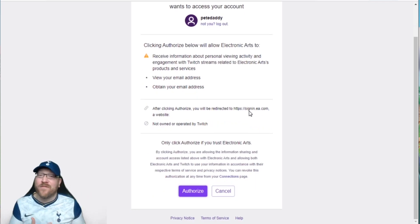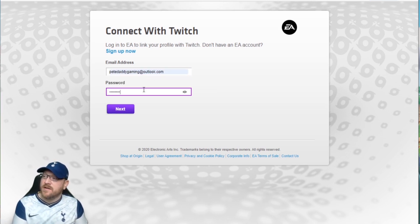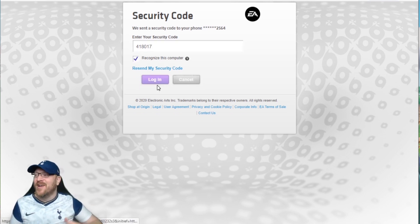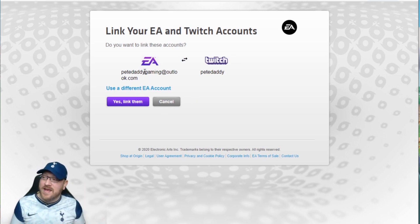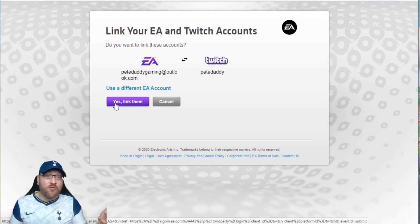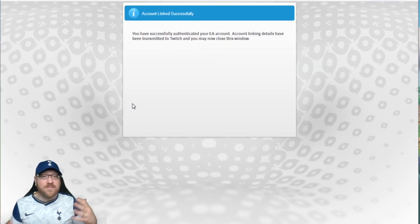You do have to give them your email address and all that type of stuff. Just authorize the account so that EA and your Twitch accounts will now be linked. We'll have to log in one more time. They're sending a security code — getting all serious — we're going to get our phone up, we've got a security code. We'll recognize this computer and sign everything. Do we want to link them? Yes, we want to link them. So that's my EA and that's my Twitch linked up. Make sure when you're watching on Twitch that you're watching from the Twitch account that you did link.